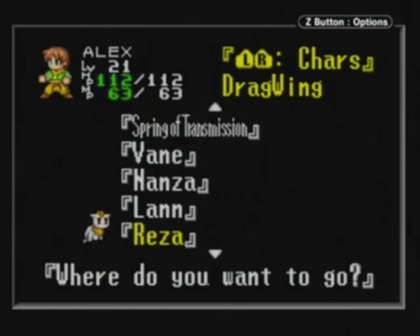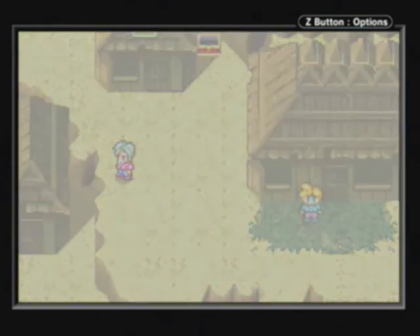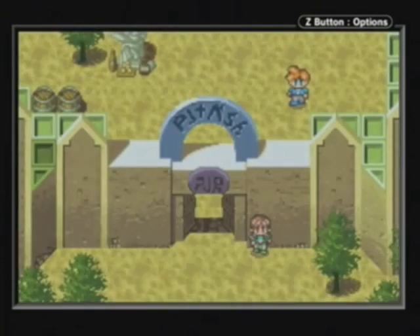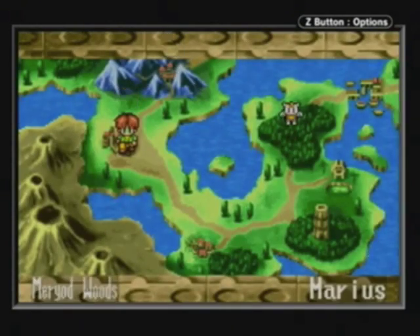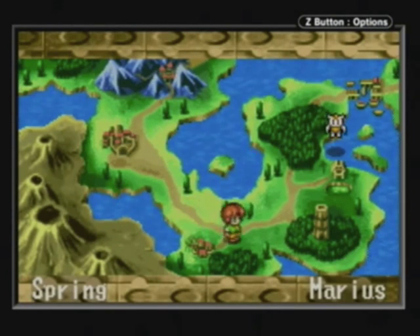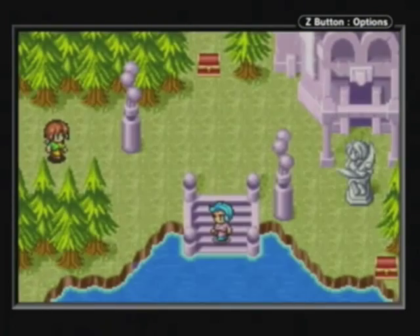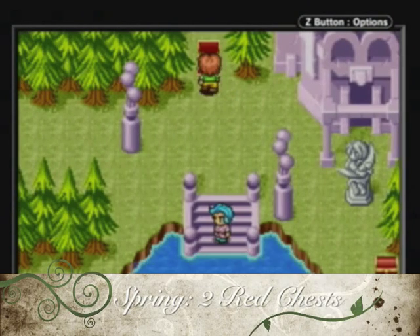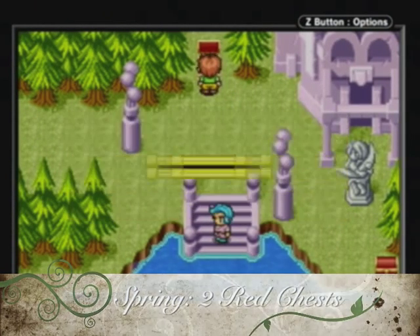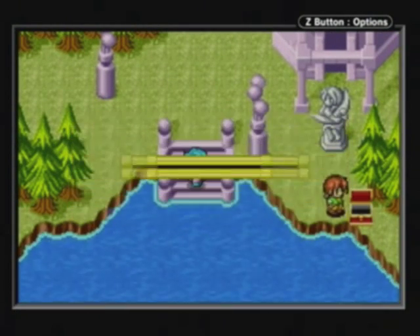There are two more red chests we need to get. I'm going to warp to Reza because I haven't unlocked the location yet. If you remember, there was one little area I said we weren't ready to visit yet, but now we are — it's the spring. There are two chests there: an Aquamarine, which is probably an accessory, and the Dream Knuckle — a more powerful knuckle for Kyle.